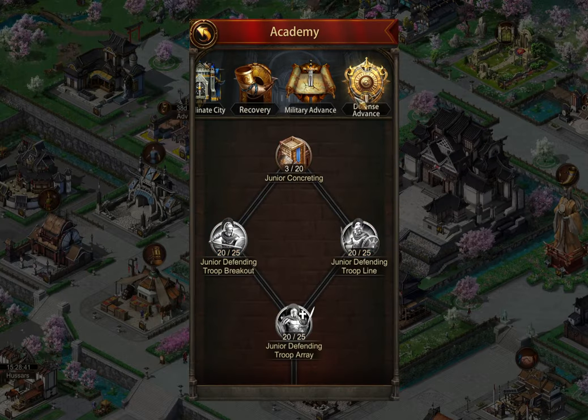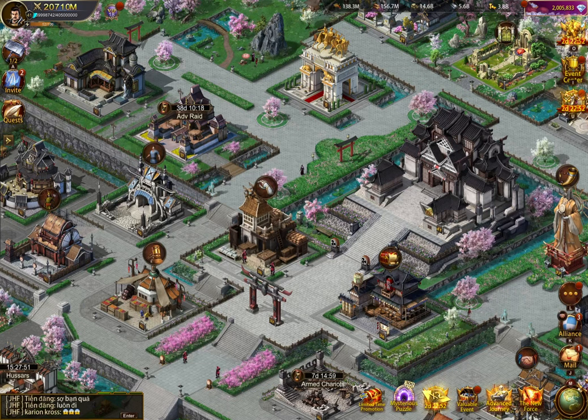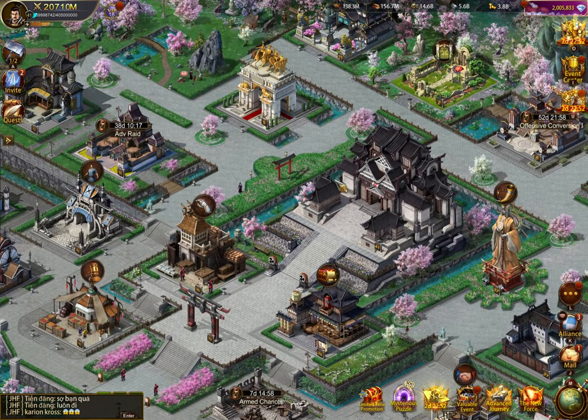One thing to note here is the assumption that you can get research stones or you have a bunch of them. I have almost 250,000 and I'm going to run through all this research and still probably have 200,000 or more. But if you're on a newer server where you haven't played quite as long and haven't accumulated quite as much stuff, research stones might be a limiting factor. In that case, maybe it doesn't benefit you to keep increasing your academy level if you're not going to be able to do the research — so you might want to focus on military academy or elsewhere.